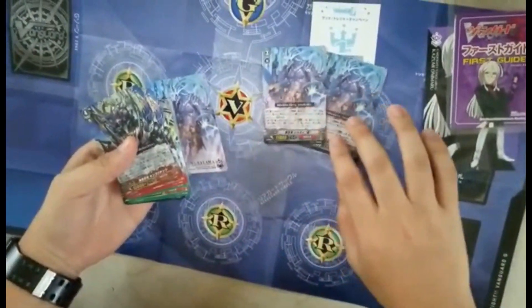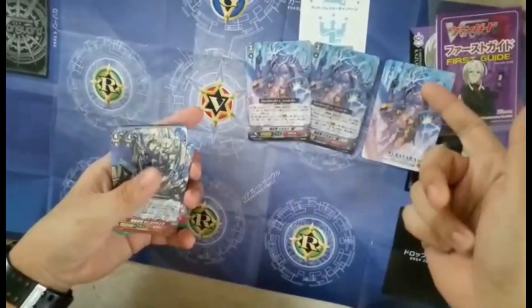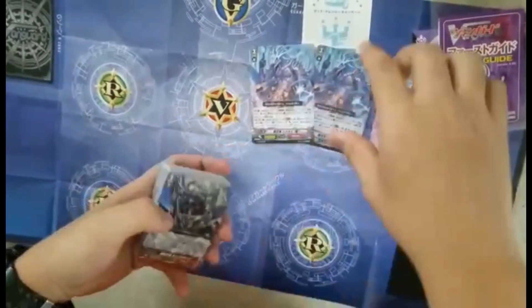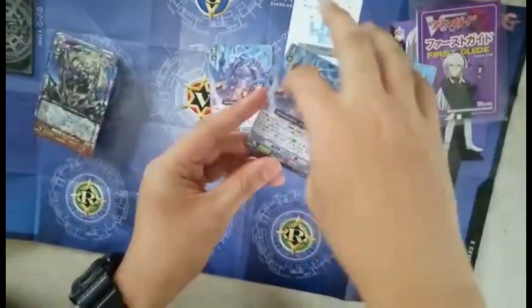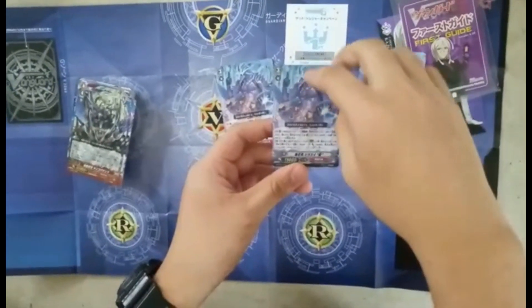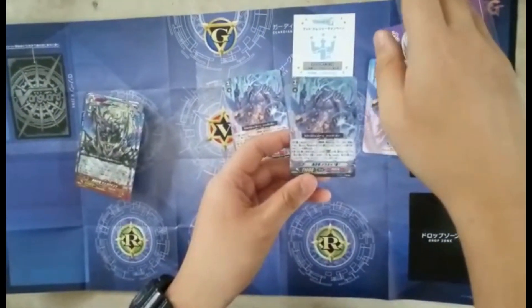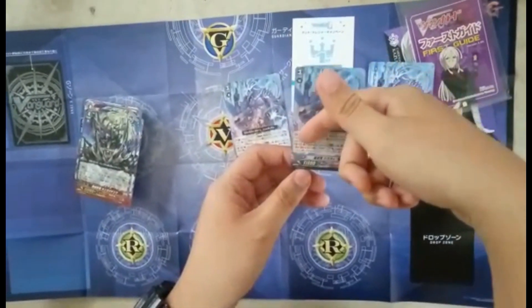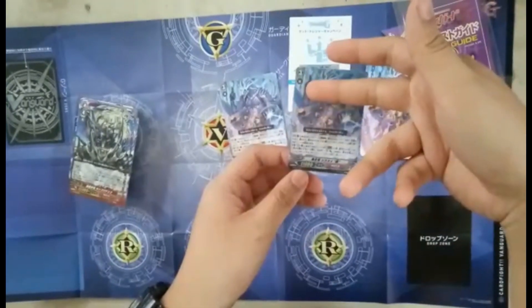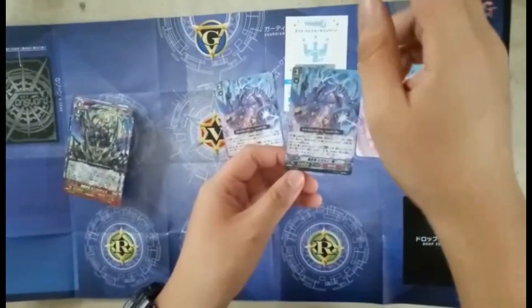We get two of the Shianuri. The card is really nice — it's like an SP version. Shianuri's first effect: before your ride, you can choose one of your opponent's rear guards from the drop zone, call it out to any rear guard circle, and at the end of turn that unit gets retired. The second skill is a Dominate: when you strike, you may choose one of your opponent's rear guards, stand it, plus 4k, and dominate — then you attack any of the units.